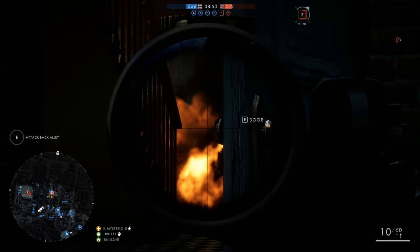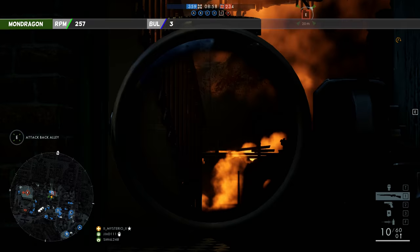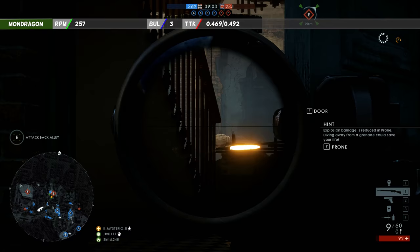The Mondragon can fire 257 rounds per minute and it will need 3 bullets to kill your next favorite victim. Time to kill is 0.469 seconds, and at 20 meters this time to kill will become 0.492 seconds.